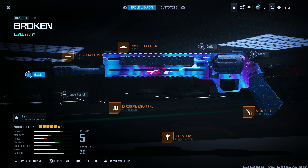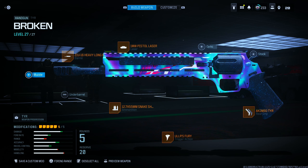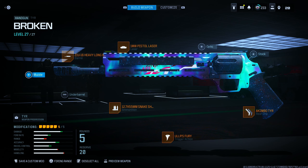These are the attachments: the heavy barrel, the 1mw pistol laser, snake shot ammunition, the always fury trigger, action laser, and then the akimbo. You can kind of fool around with the lasers too — I see people putting different lasers on them. I think you can play around with the laser; the other four attachments I'd keep.